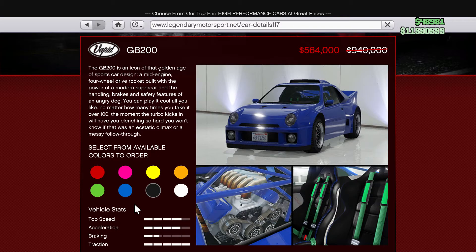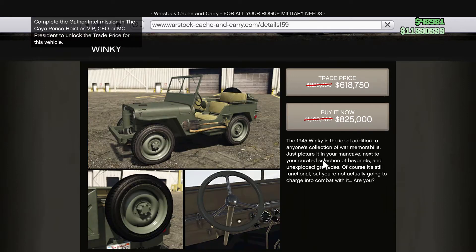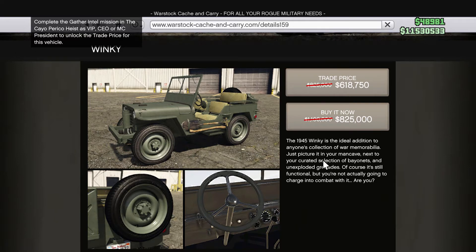Moving on to vehicle discounts, we have one vehicle on Legendary Motorsports. On Warstock, we do have a handful though. The APC Tank is on sale, the Winky from the Kyle Preco Heist, and this truck with a turret mounted on the back is on sale on Warstock.